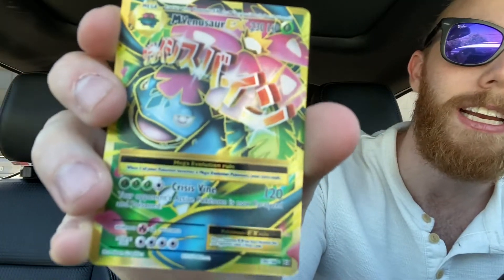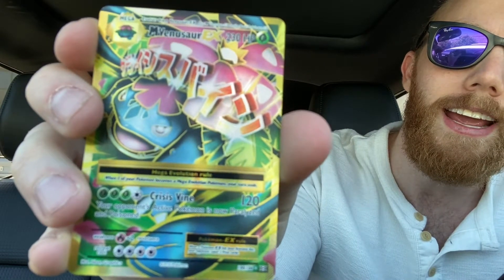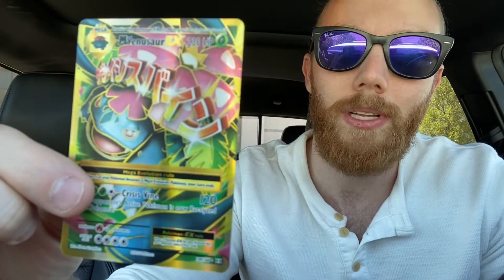A gold Mega Venusaur EX! An awesome, awesome pull - check that out! Yeah, I could feel it when I opened it, I accidentally felt it, and boom, boom, boom - there it is! Awesome. Not too bad for one of these Pokeball tins.